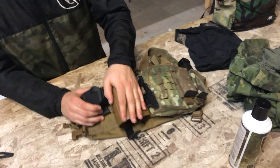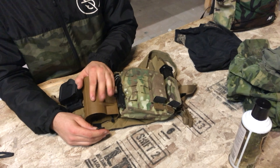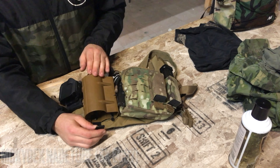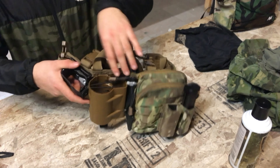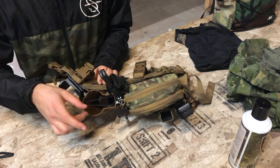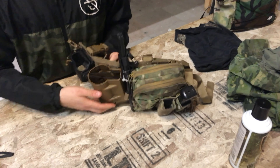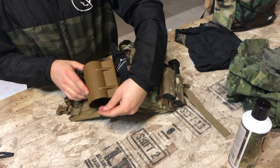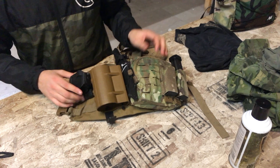This is the MC Kydex noob tube, and this holds three EG-67 grenades. There's a retention piece on top so none of the grenades fall out of the holster. You can easily put them in by widening that gap, and to take them out you stick your hand in here, press down on this, grab a grenade, and you toss it. Pretty simple.